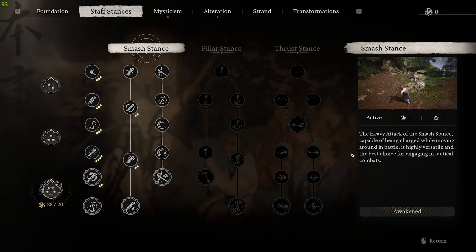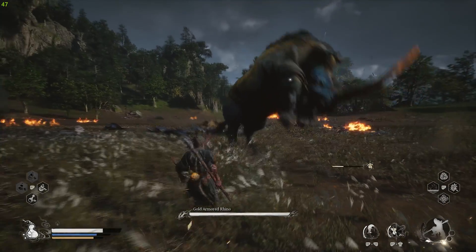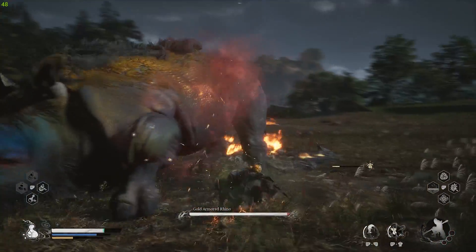Before starting this fight, I really recommend relocating your skill points to the smash stans. It's free to do, and as you're about to see, it'll make the fight much, much easier. It's also not a bad idea to put some into Immobilize, because it'll make hitting him with charge attacks easier.